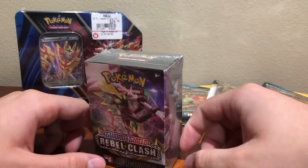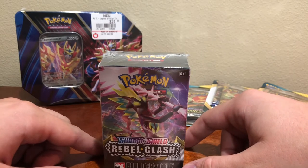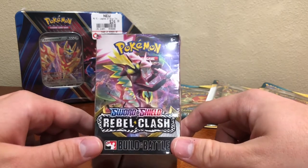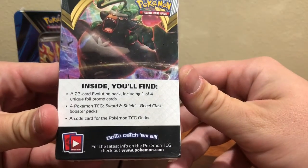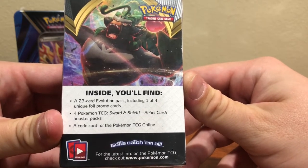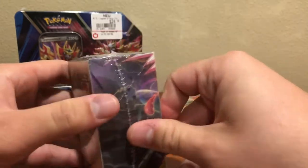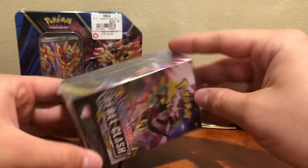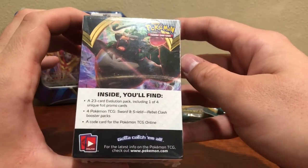Hey there ladies and gentlemen, my name is Nate and I'm back with another Pokémon TCG review slash pull video. I'm going to be opening up the Sword and Shield Rebel Clash Build and Battle Box. Inside you'll find a 23-card evolution pack including one of four unique foil promo cards, Sword and Shield Rebel Clash booster packs, and a code card for the Pokémon TCG online game. This retails for around $20-$22.